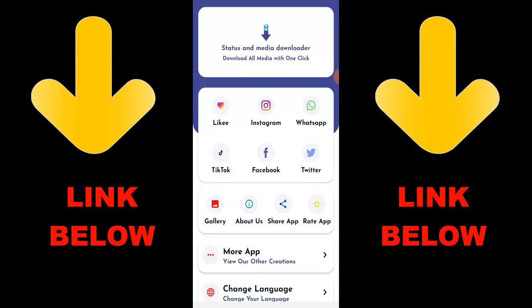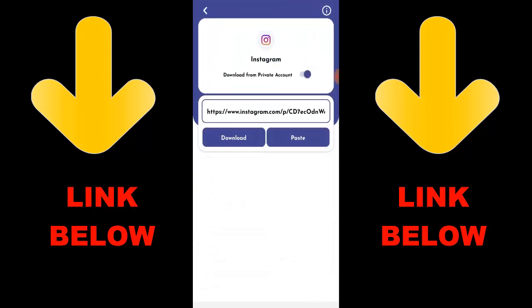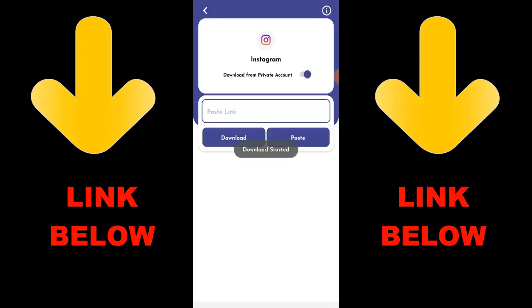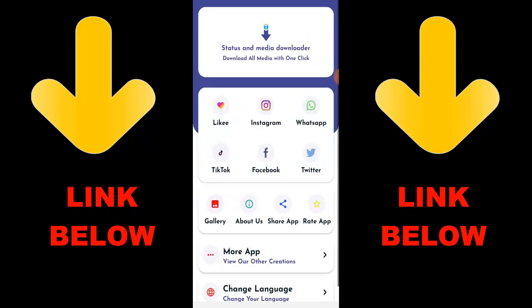All you have to do is download the app and download anything you want — by copying the link, going over here and pasting the link. You can download any videos or any pictures you want from any status or media source. Check the link below to get the app — it's gonna be cool because you can download any videos or anything from any status or media downloader.